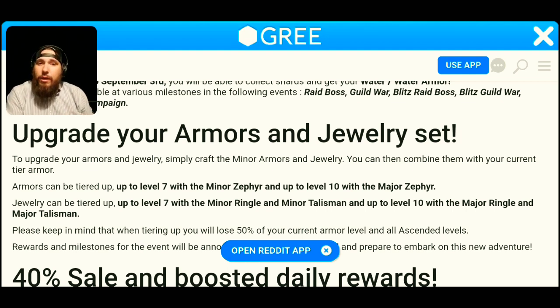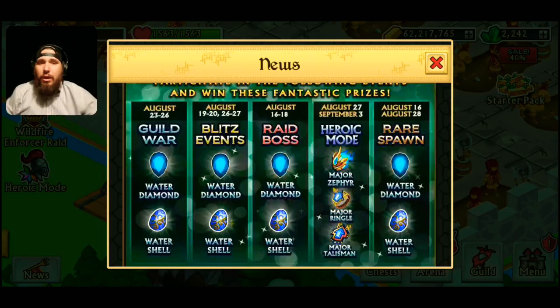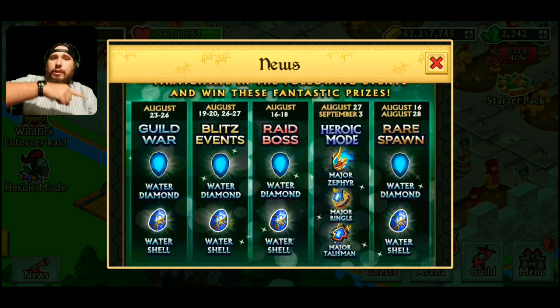Let's take a look at the events we have going on for the rest of this event and pull up the calendar. Here we go — we have everything laid out: guild war, blitz events, raid bosses, and heroic mode, which is super cool. August 27th to September 3rd for heroic mode. Rare spawn is August 16th to August 28th, so about two weeks. We also have water diamonds and water shells — make sure you guys are going in and definitely taking advantage of those and grinding out as much as possible.